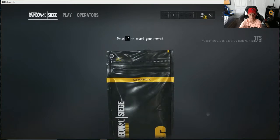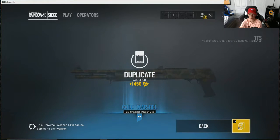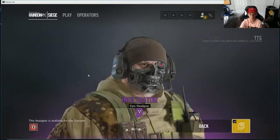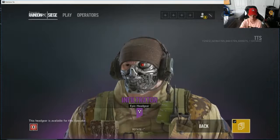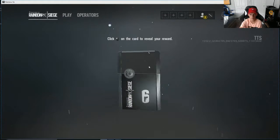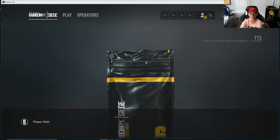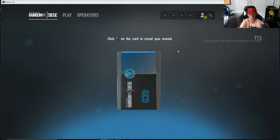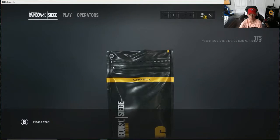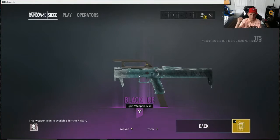It's called Rain. Dupe kit. Epic — I actually kind of want this on my main account because that's nice. I'll use that. We got this on the SAS — I think it's the shotgun. Oh this is a duplicate. Yes — Black Ice!